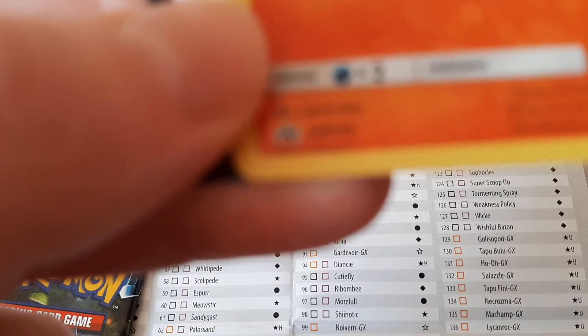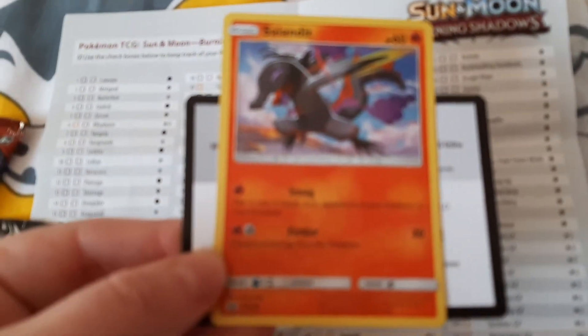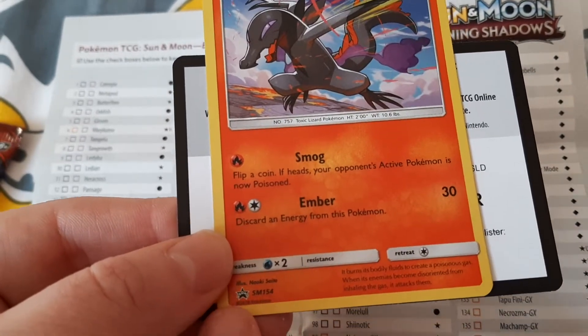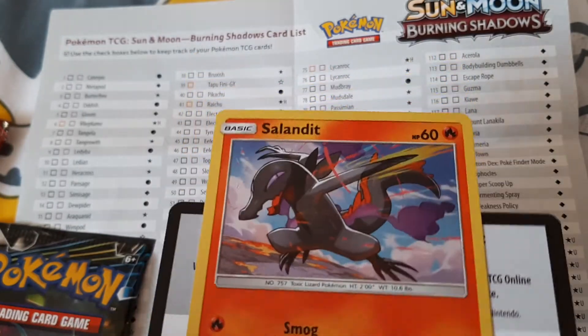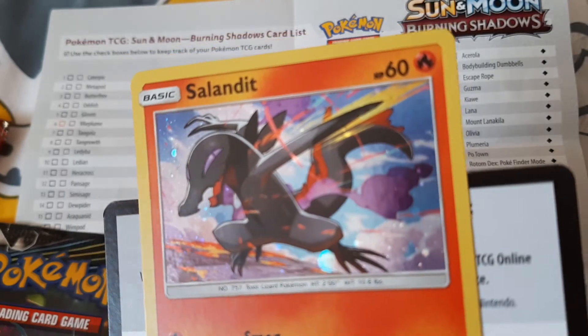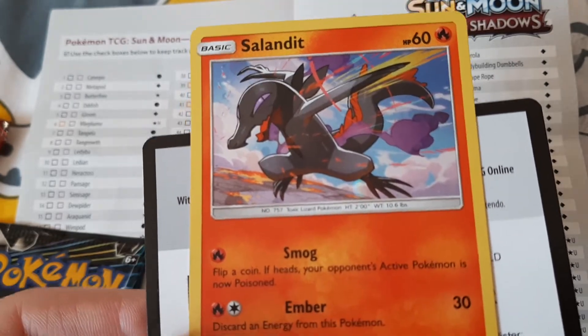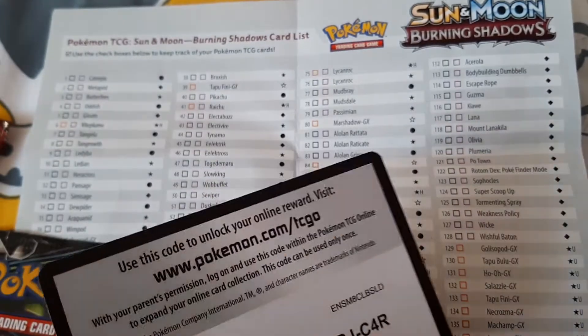This one, as you can see - let me get the camera to focus on it. It says promo here in this little corner, so I have a basic Celebi, which I can't tell at first, but it's actually a shiny one - a shiny holographic, which is really pretty actually. It's really nice and not banged up or damaged.